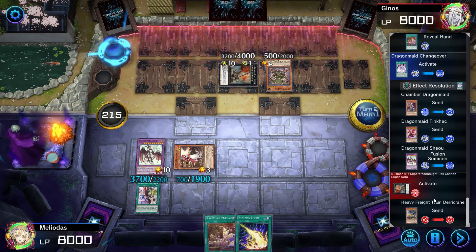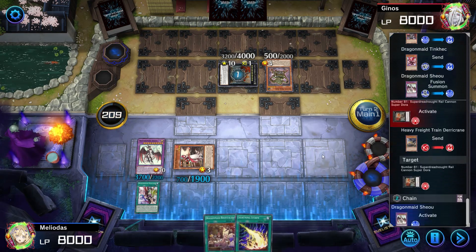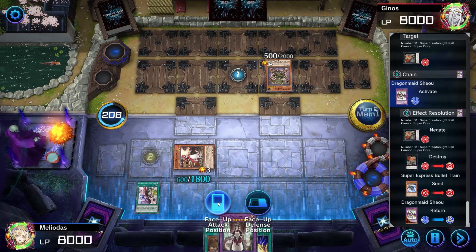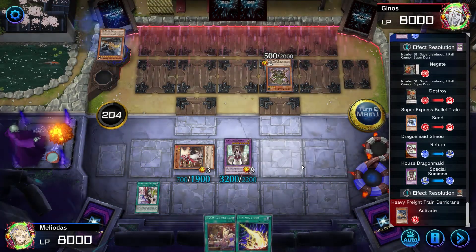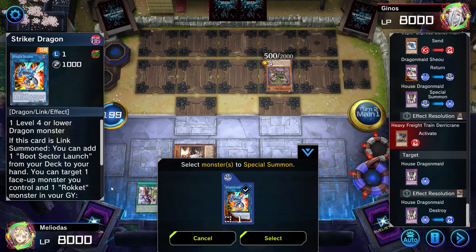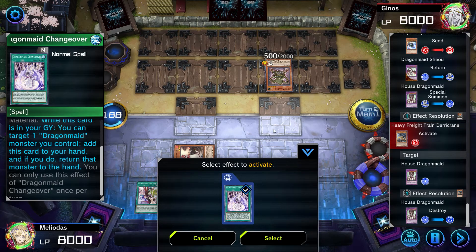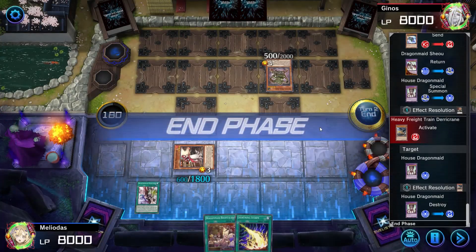Whatever you were doing, we're going to negate that. We're going to use Dragon Maid Shio's effect — his machine will get destroyed and we can summon House Dragon Maid for free. Well, not for free, we have to give up Dragon Maid Shio, but I think it's for the best. So much for using House Dragon Maid's abilities. I don't think taking Kitchen Dragon Maid back to hand is a good idea — we'd be wide open. Let's just end our turn and hope for the best.